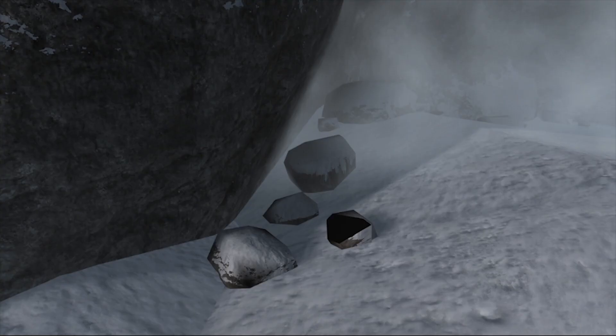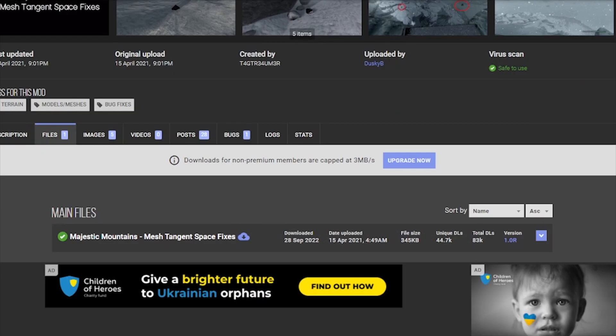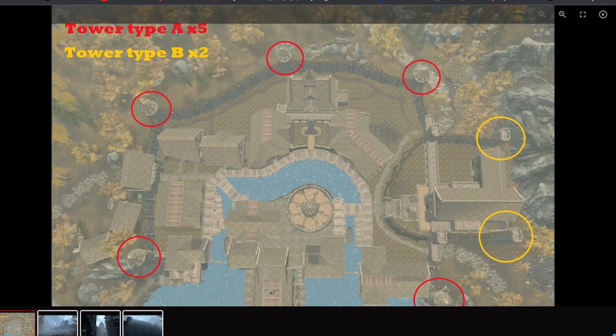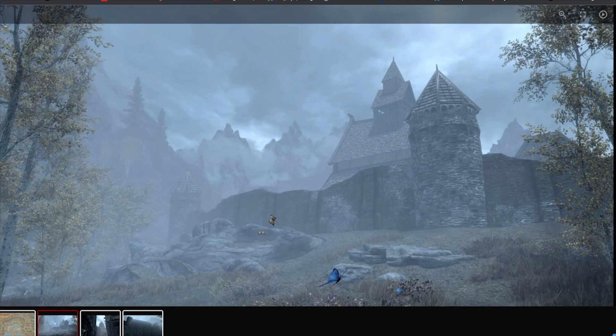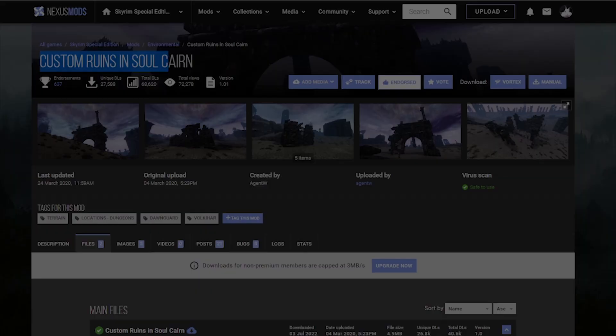Let's go and grab Majestic Mountain and Mesh Seam Fixes. I have encountered many of those in my game and we kind of don't want those to be there. Install Rift and Towers — this is an extremely small mod. As you can see, it makes the city look slightly better overall without adding way too much. Let's enhance how Skuldafn looks, including the custom ruins, which is going to add some custom ruins to Skuldafn and add so much more life into it.